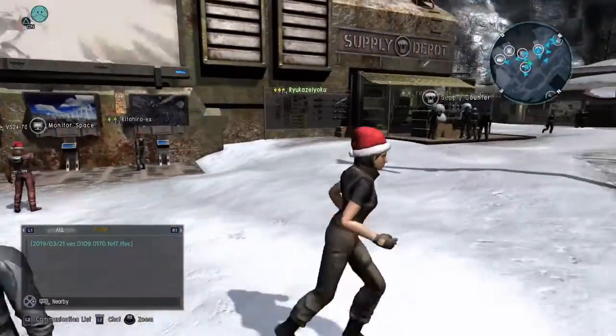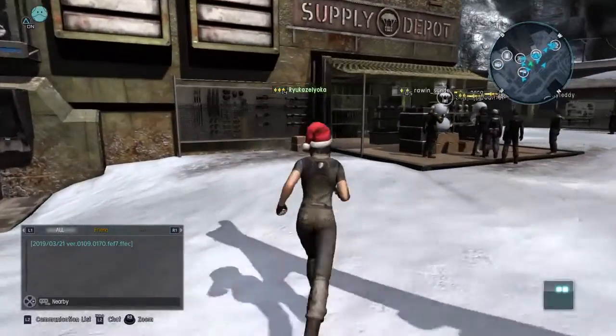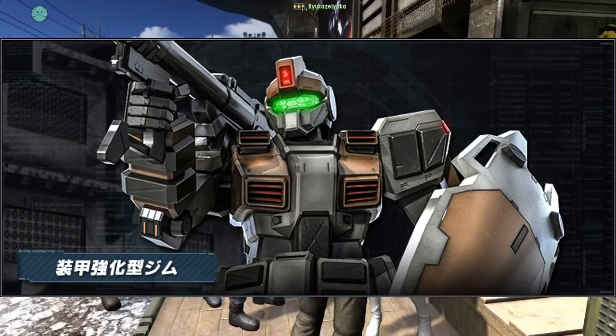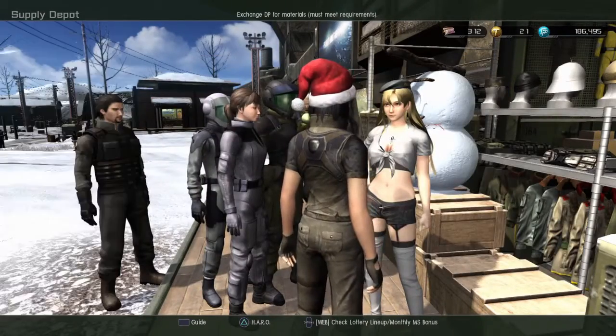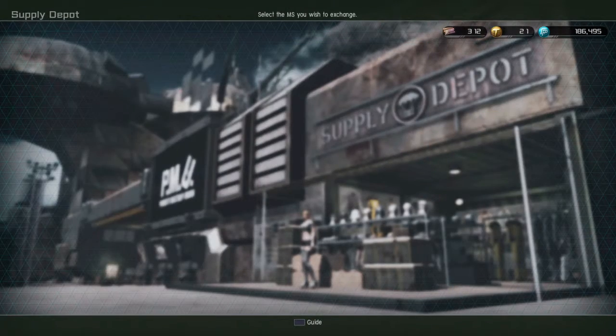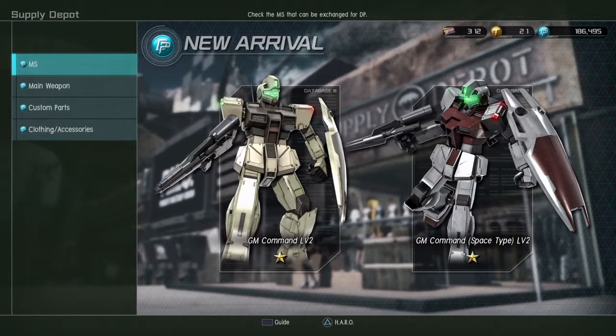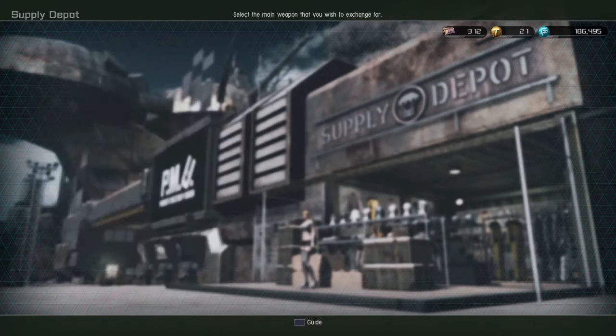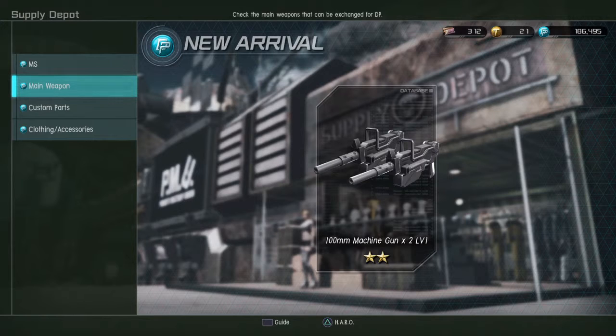Another mobile suit that was added in the game is the Armor GM. They added the Armor GM, and let's see what we have in the new content. They only added the level 2 GM Command Ground and Space type, but they already have all GM Commands from level 1 to level 4, both Ground type and Space type. They also added the level 1 100mm machine gun, which is exclusively for now for the Gun Cannon mass production type.